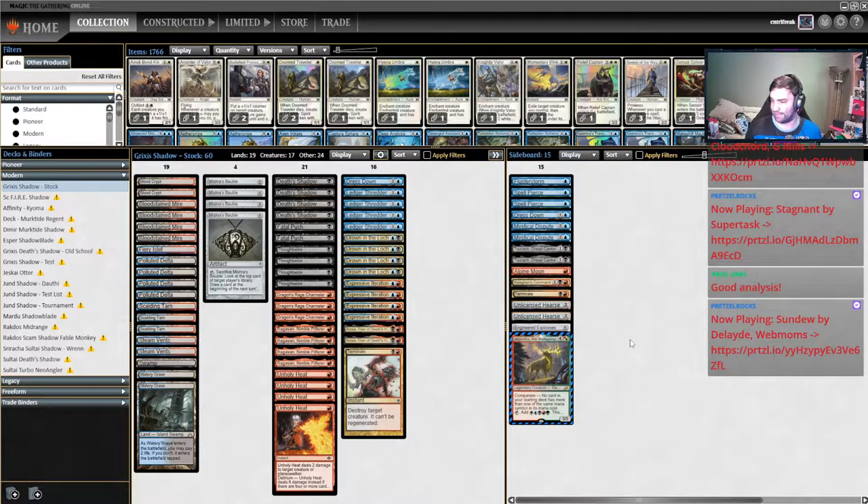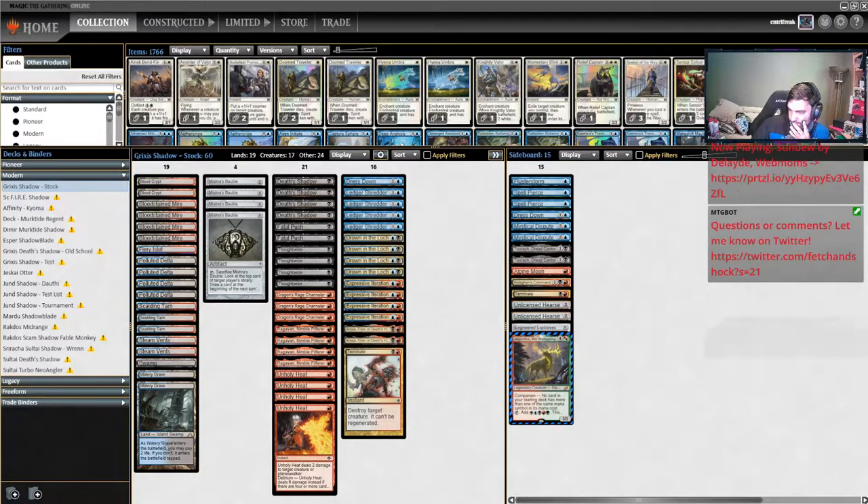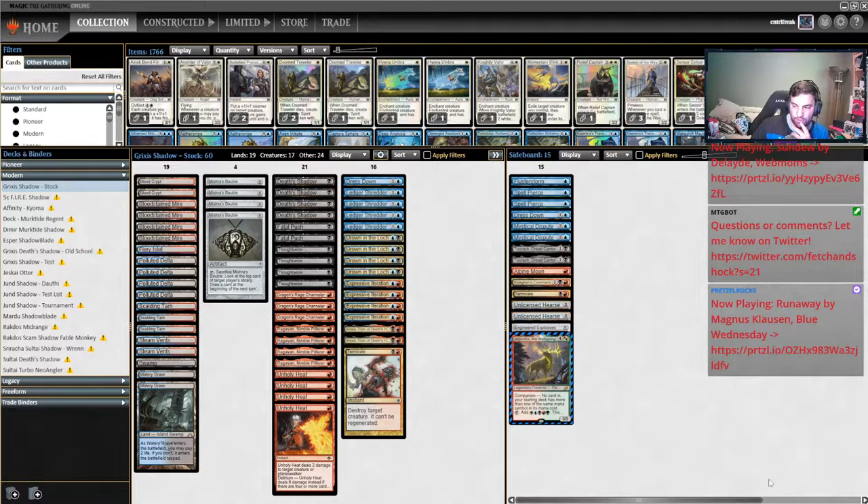A few other cards worth mentioning: Kozilek's Return has been very solid — hits Sanctifier en-Vec, sweeps away most of the small guys. Every now and then your opponent names red with Giver of Runes when you Kozilek's Return — and it's colorless so it gets through anyway. Dismember is also a really good card against them because it actually deals with Kaldra Compleat, so that's one to consider if you're running it in any list.